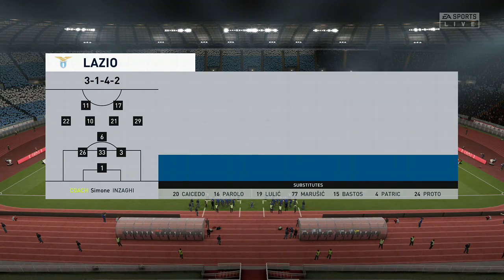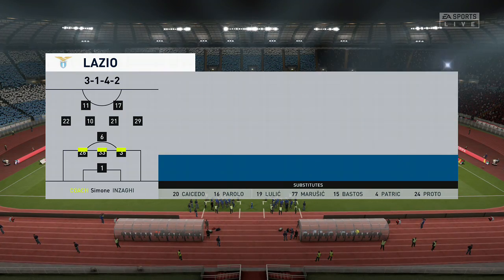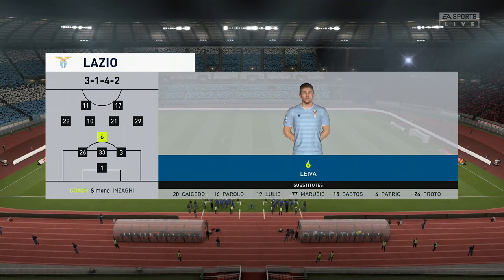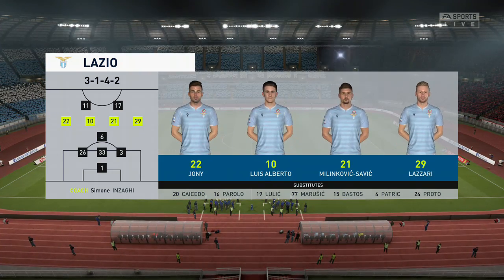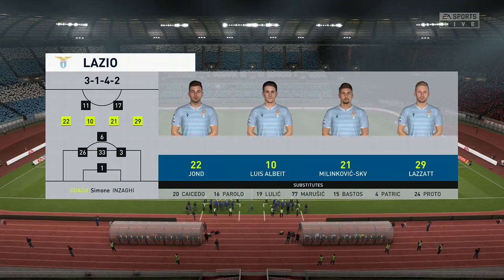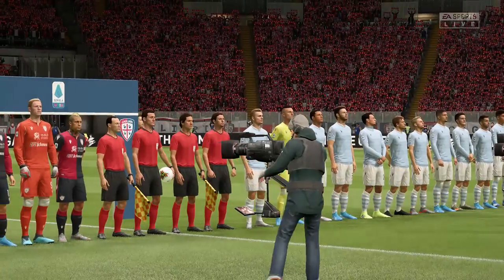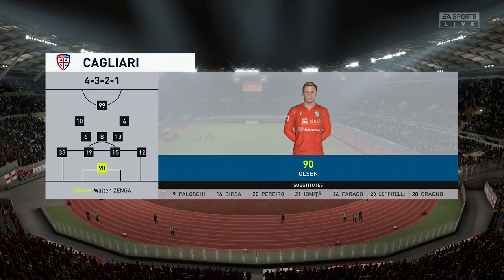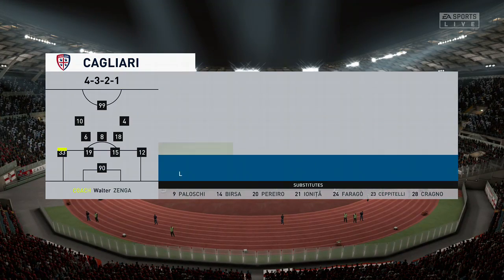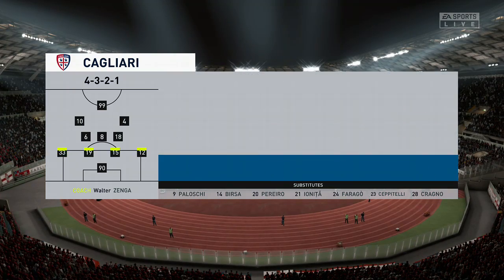Lazio's lineup for you now: Thomas Strakosha is the goalkeeper, Sergej Milinkovic-Savic starts with Lucas in the middle, and it's an attacking lineup with two out-and-out attackers. Checking for you on Cagliari: Luca Cigarini starts with Marco Rog in the middle of the park, and in attack there are three forwards today.